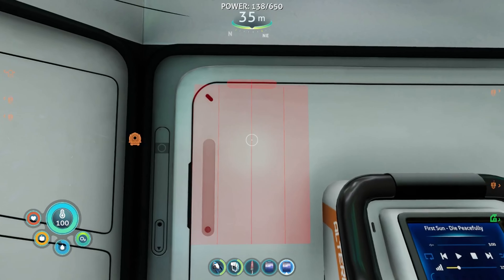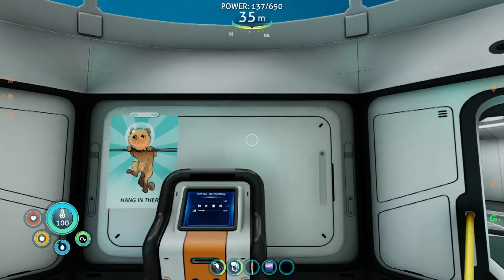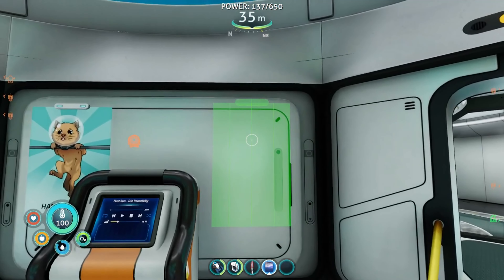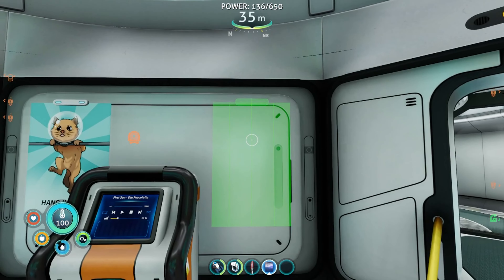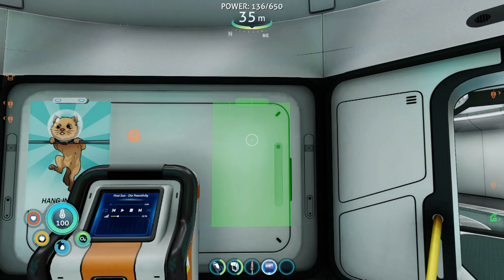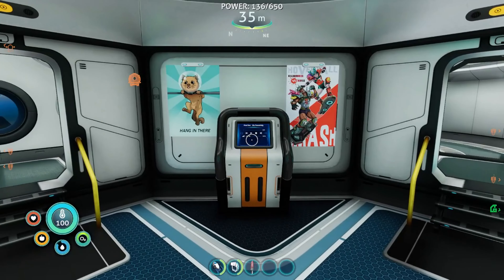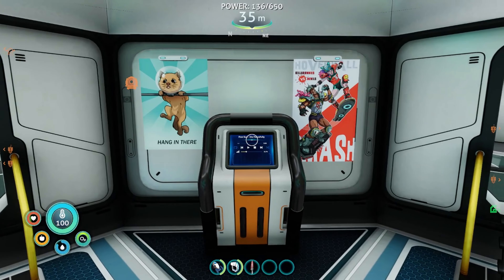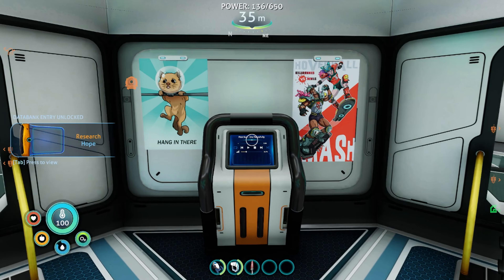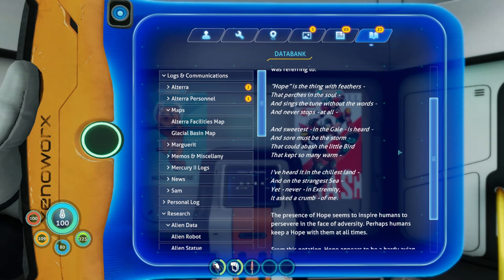Hope — place it. That's the button! That's pretty good. Yes, that's right! What was that? Hope. Hope is Emily Dickinson — okay, there we go, guys. Poetry.